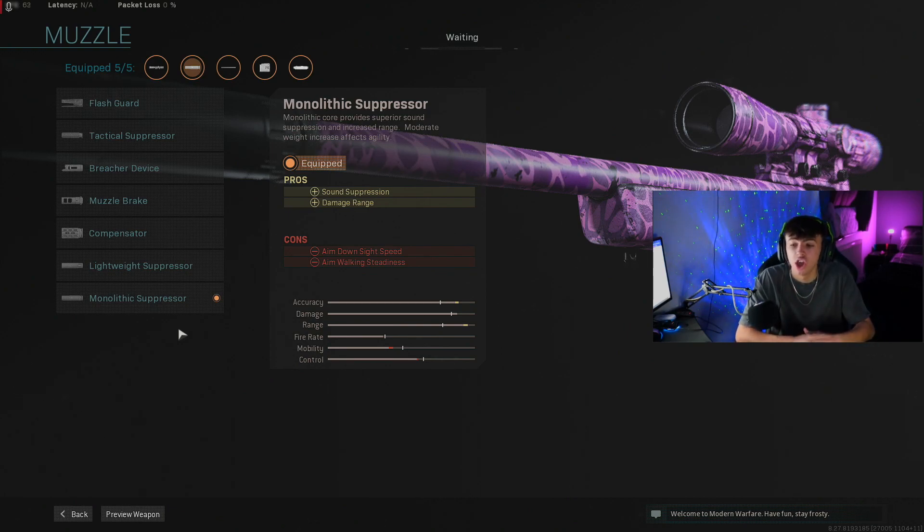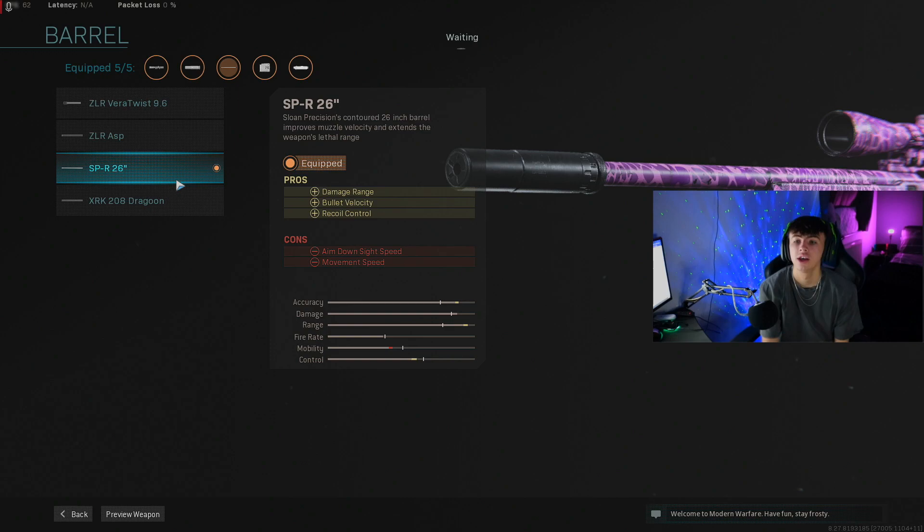The Monolithic Suppressor also increases the damage range — look how high the range is on this gun, it's nearly maxed out. I've never seen something that high in this game. The damage range bonus is huge because even body shots are basically a two-shot kill every single time — it cracks them with the first one and finishes them with the second.